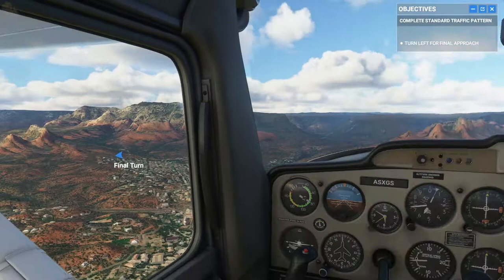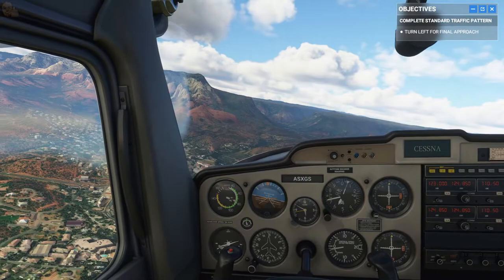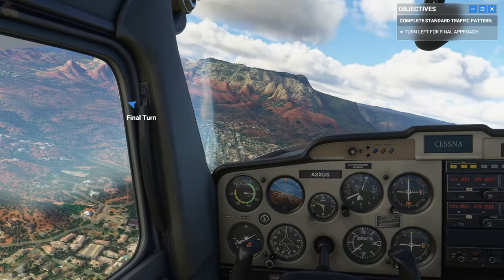Reduce power to idle to start losing altitude and maintain cruise attitude. Keep an eye on the runway as we get ready for our final turn. That'll also keep our speed around 65 knots.